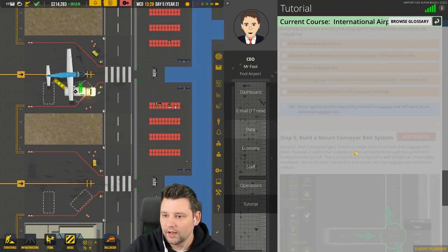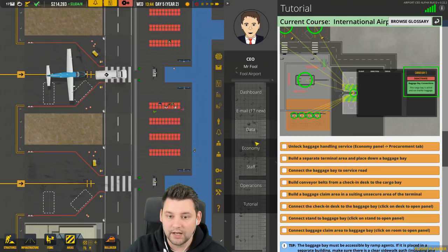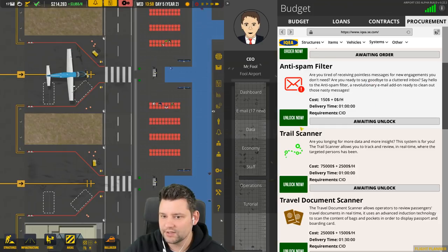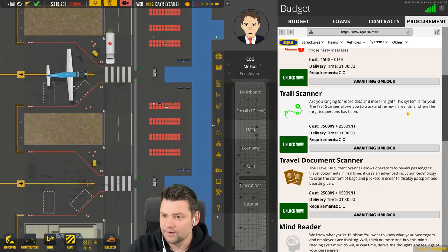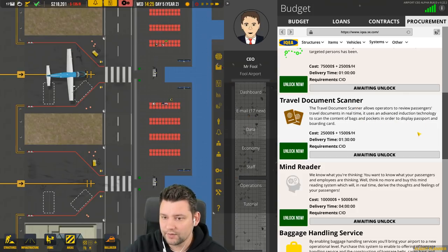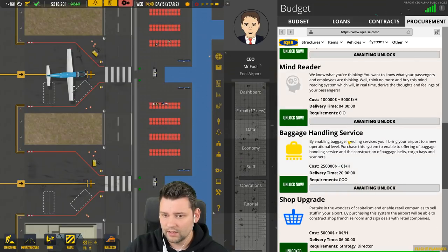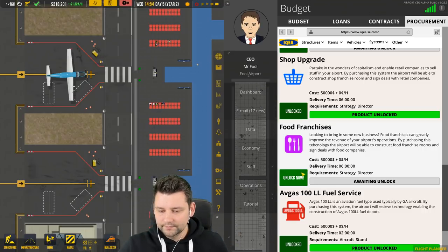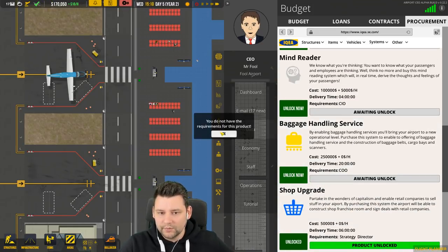Let's take a look at the tutorial. We need to earn the baggage handling system through the economy panel. We've got other stuff too — like an anti-spam filter, trail scanner, chariot document scanner which allows you to operate passengers in real time for passport and boarding card checking. There's a lot of stuff we haven't even touched like food franchises. Let's unlock the fast food franchise as well. For the baggage handling thing, it requires a COO — so we need to open that position on the board.